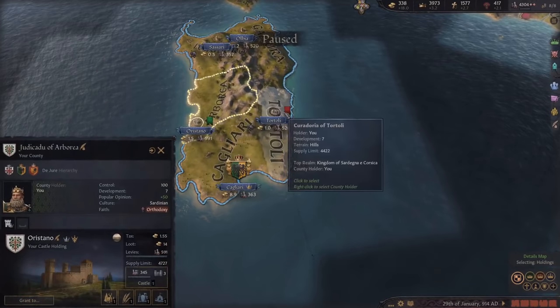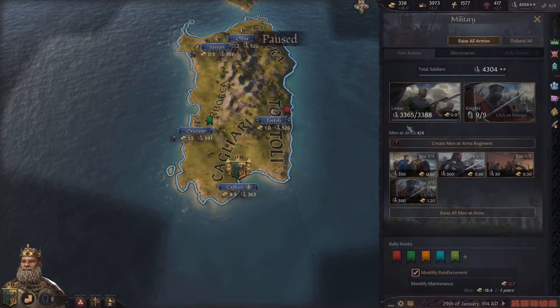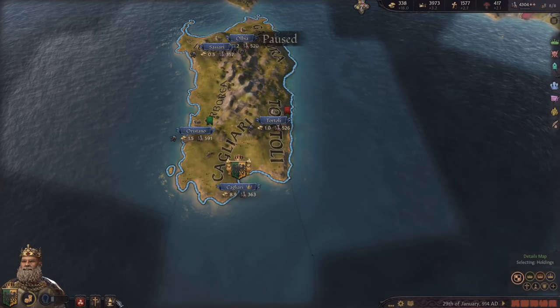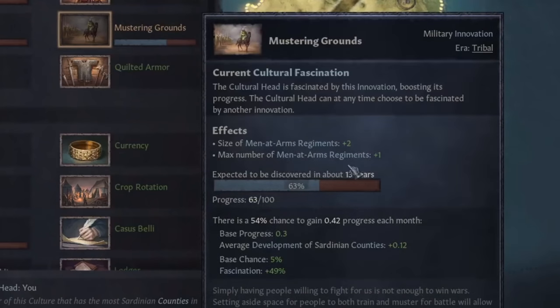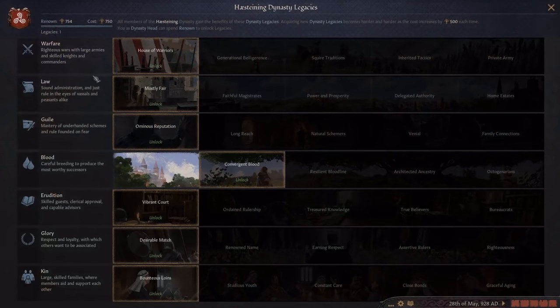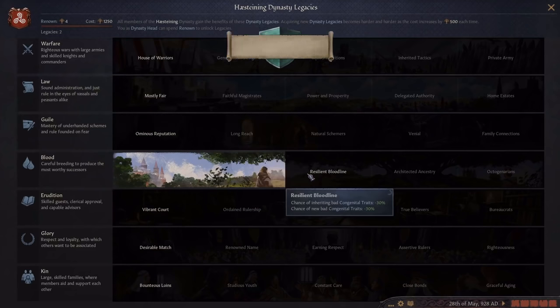Our military is looking good. The only thing is we're stuck at four different types of men at arms and we've had them all maxed out, but that's why we are researching mustering grounds, which will be done in around 13 years and will help increase the size. We just hit a point where we can get another dynastic legacy, so we're going to go for the next one in the blood tree, which means the chance of reinforcing a congenital trait is 30% better.